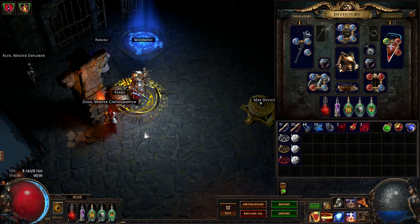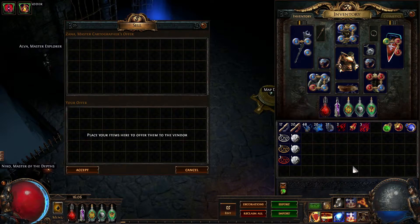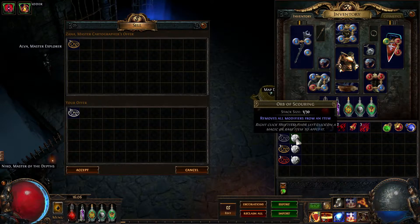To uncomplete a map you need a cartographer's seal. For white maps, tier 1 to 5, you need to vendor 3 white sextant and 1 score.